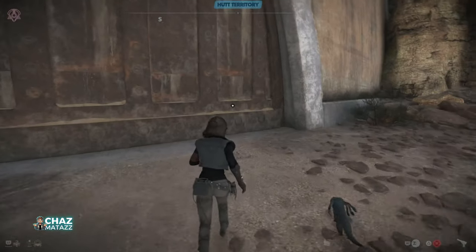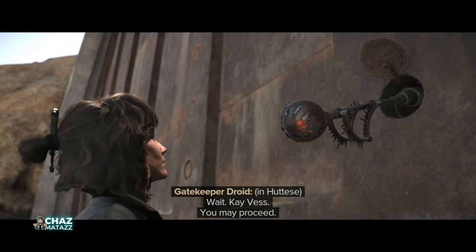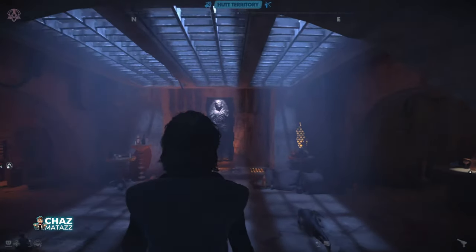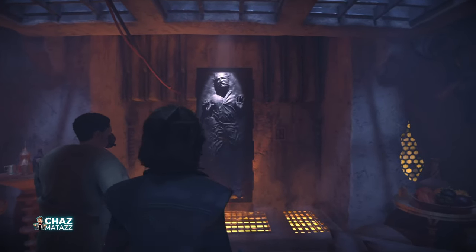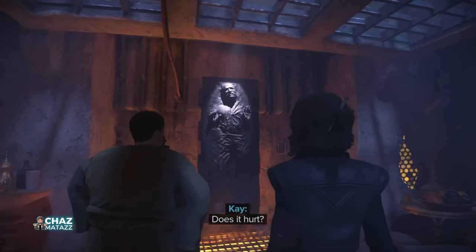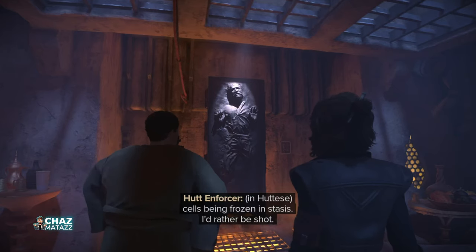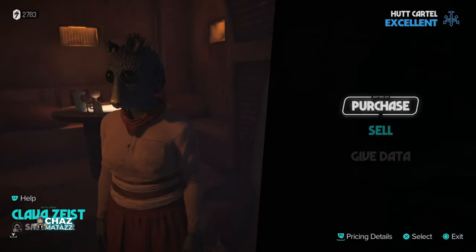Another easy way to get your reputation up is to travel to any of the Hutt vendors, and you should be able to sell them information. Once you have your Hutt reputation up to excellent, you'll be able to head into Jabba's palace. Once inside, be sure to pay your respects to Han Solo, who's frozen in carbonite hanging right there in the front entrance. And just before you reach the vendor, you'll meet Klavazist, who will sell you the final piece of our Thief set — the Mulder Thief Pants.